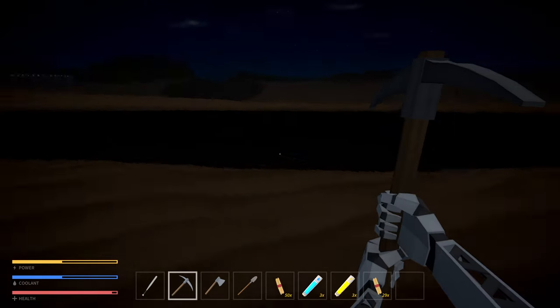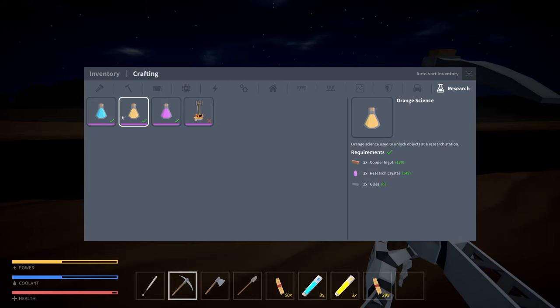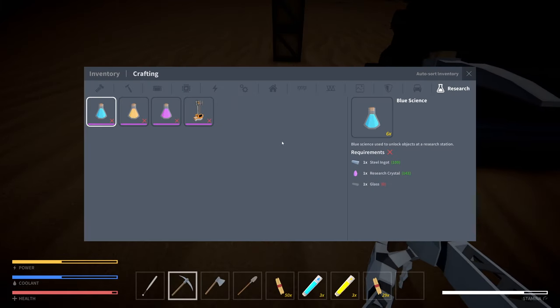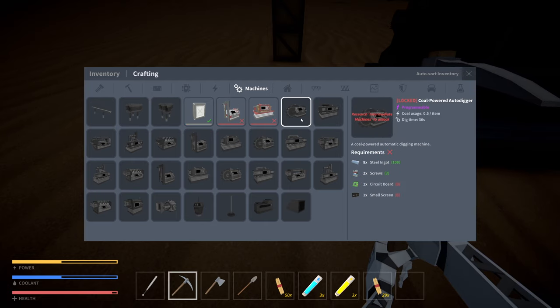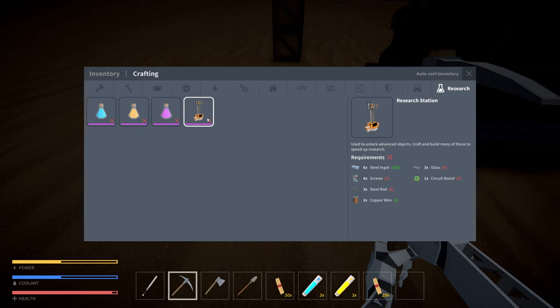I'm searching for research intermediate machines - machines. I'm assuming we have to make some of these, and we're going to need a whole bunch of glass. We can't build a digger either without researching. How do I research intermediate machines? Research movers? Oh - a research station!